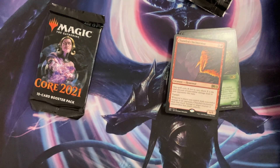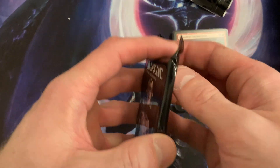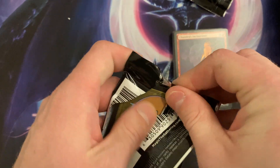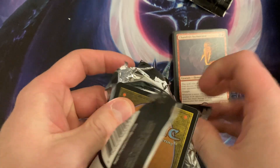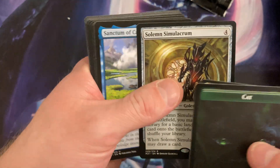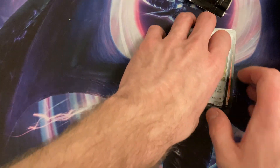Got a foil — can I get my Ugin or Terror of the Peaks? I just want Ugin. We're just gonna go straight to it. Okay, I mean I'm not gonna argue with that — it was a good rare at the time, just not overall.